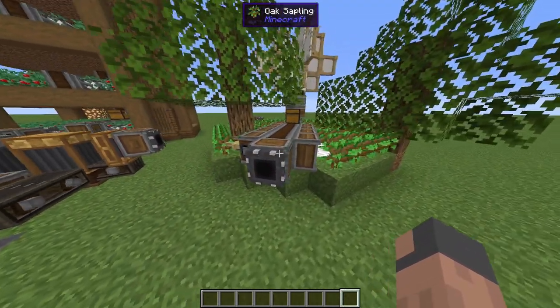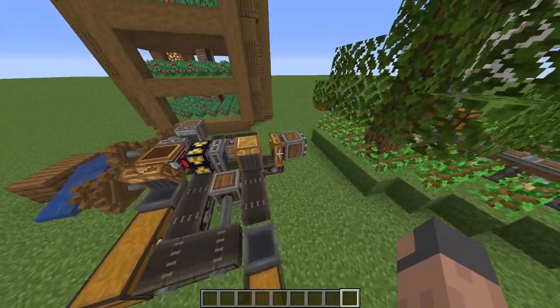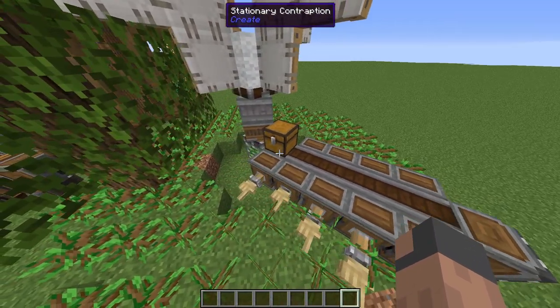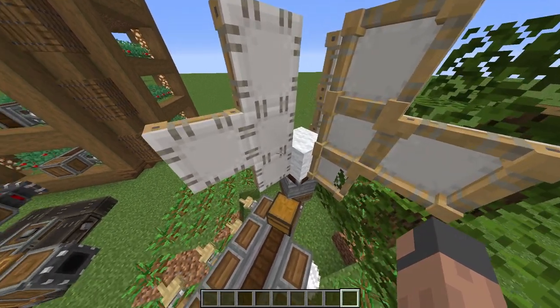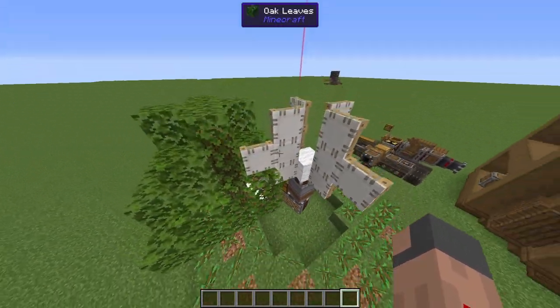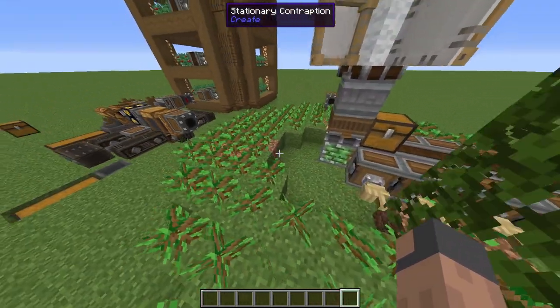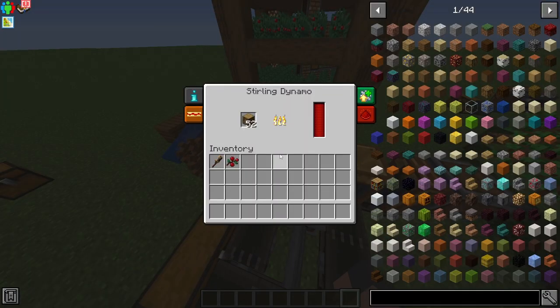Then we have a storage interface that's going to transfer all the wood over to this thing, and a chest to store all the items. We also have a windmill bearing moving these white sails. The reason I don't have many sails here is that I want this to go slow, so it doesn't overclock the sterling dynamo, which is the one that makes all the power.